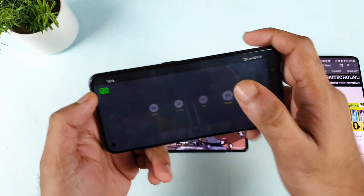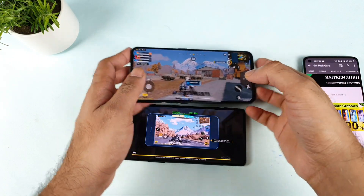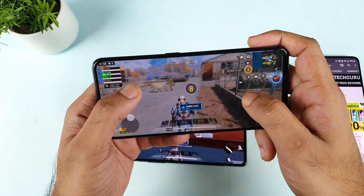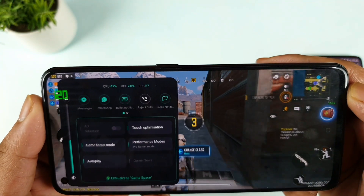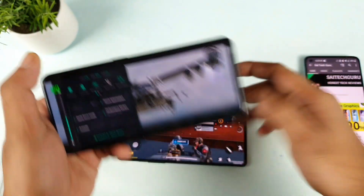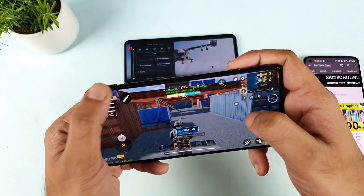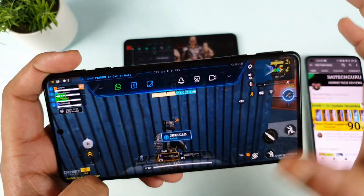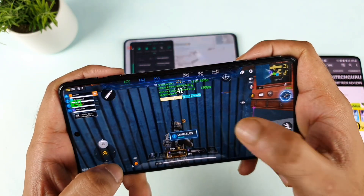The same thing applies even for the battle royale gameplay. Right now in the battle royale game, you can see the Realme refresh rate is changing up to 120Hz, but you cannot get 60 FPS working — we are getting only 57 FPS. As you can see, 59 and 60. Same thing applies for the POCO F3 GT as well. With medium quality and high FPS settings, we are getting maximum up to 63 and 62 — not 90 FPS. We are not getting 90 FPS in this phone at this moment.